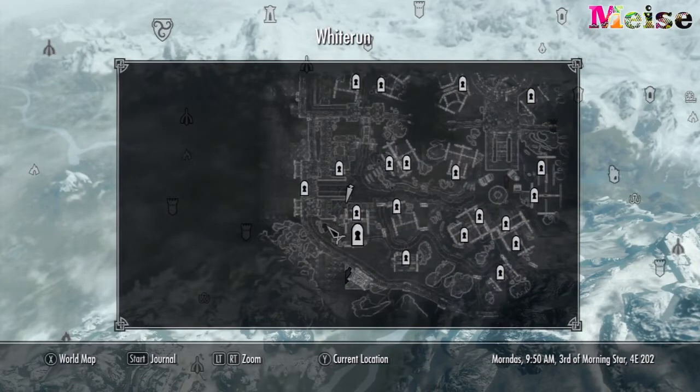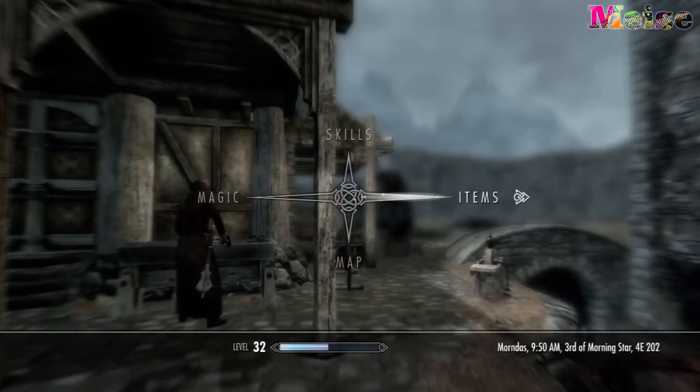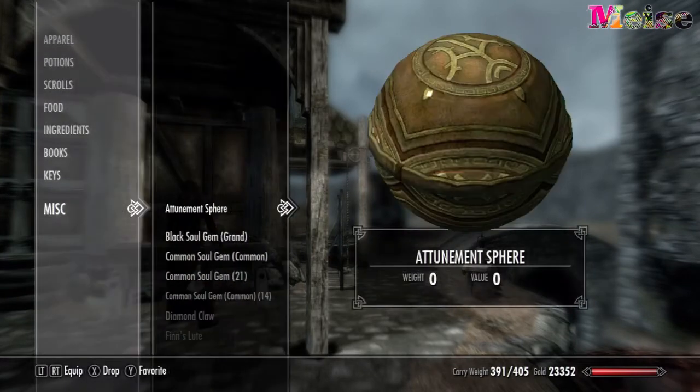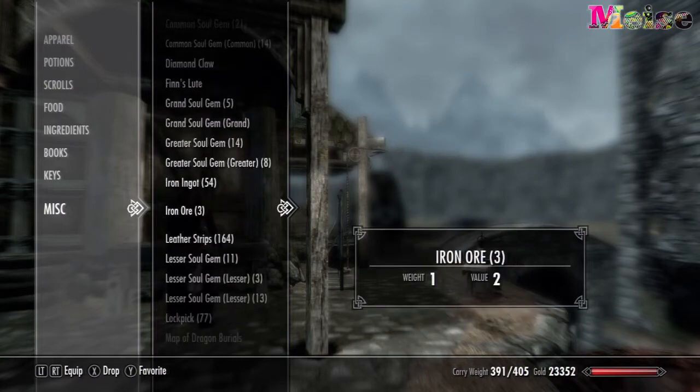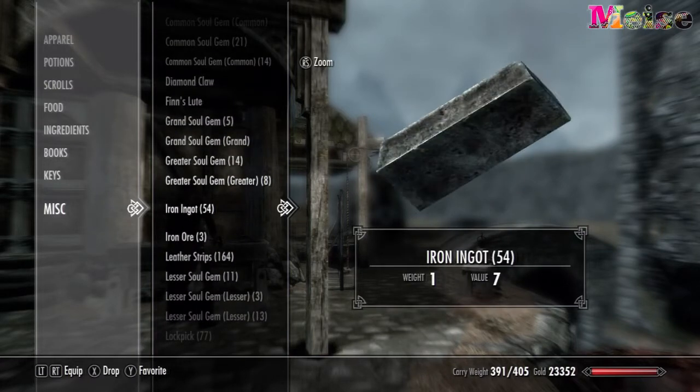Before we start, I'm going to give you a quick advisory message. I think it will be so much easier if you've got the Breezehome in Whiterun, as it is right next to the Warmaiden's, which has its own smithing area. You can store all your things there, because there is quite a lot you've got to collect.